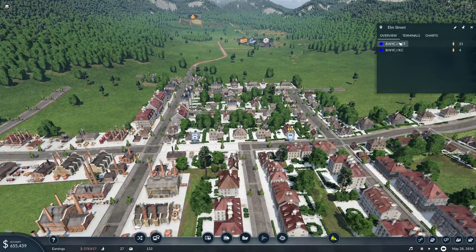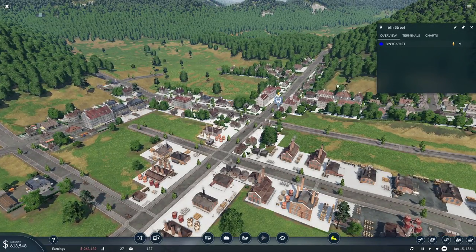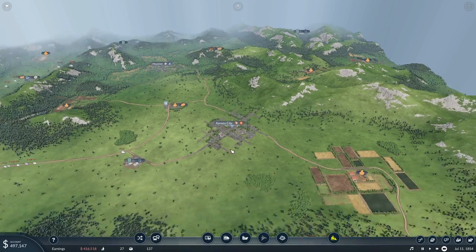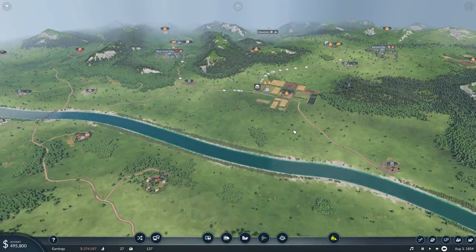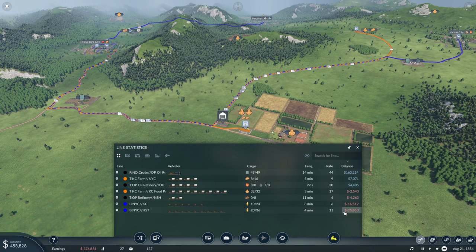In New York we have a whole bunch of people waiting to go to Houston, and in Houston we have a decent amount waiting to go to New York. We'll add a few more vehicles — selecting three and cloning those to give us nine instead of twelve. In Kansas City we only have four people waiting, and in New York only four people waiting for Kansas City, so we won't add any more vehicles to that line. Looking at our line statistics, we're losing money on most lines; however, the lines that are making money are definitely covering those losses. The New York to Kansas City line might run at a loss for a while, but as long as we're covering losses and making a little money overall, we're okay.